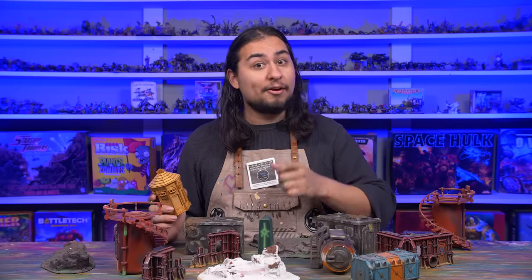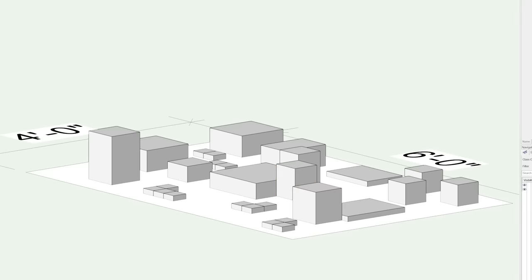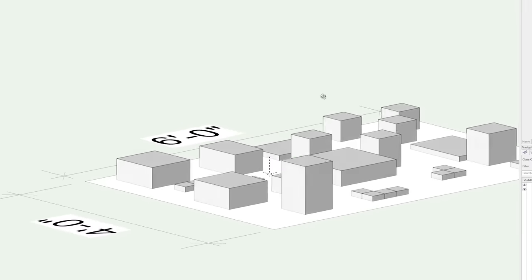It gets the job done, sure, but we can do better, we should do better, and we will do better. This is what I'm thinking: big rectangles in the middle, smaller rectangles around that, and little cubes in between those. This is what it will look like very basically, so it's time to get to work.